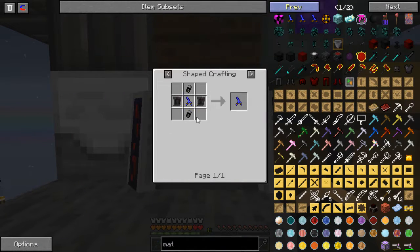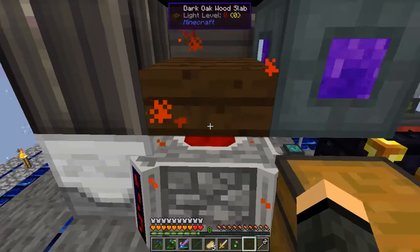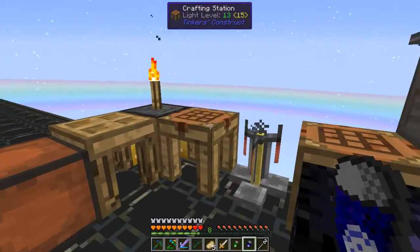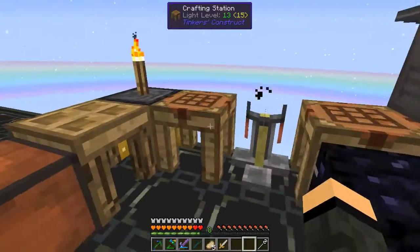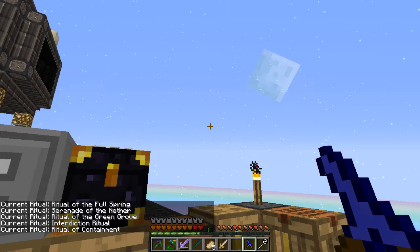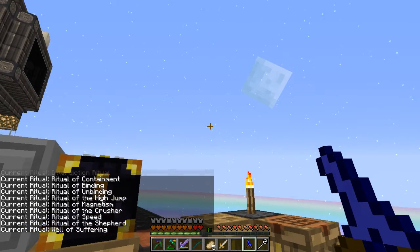I'm also going to need two demonic slates and two blocks of coal. I was in this one — water: earth, fire. It's an emerald in the middle — that's what I get for not paying attention, looked like an idiot on camera. Ritual diviner — awesome. Shift right click: full spring, serenade another, green grove, interdiction ritual, ritual containment, ritual binding, unbinding, high jump, magnetism, the crusher, speed, shepherd, well of suffering — that's what I want.